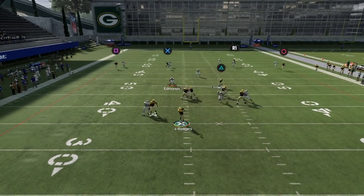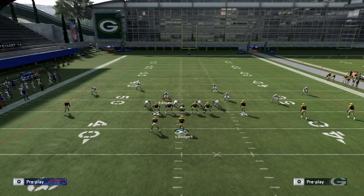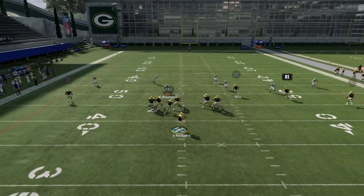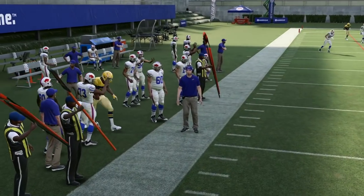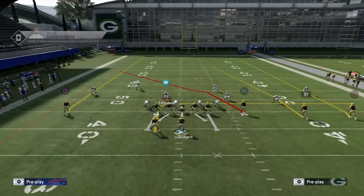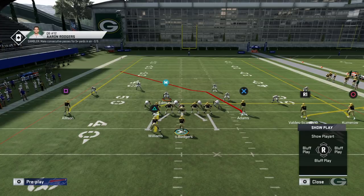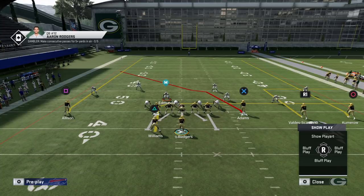If the weak-side safety is free, maning him up on number two gives you a bracket coverage there and helps better defend the streak. You can also put him in man coverage on number two so that if that receiver runs underneath, you'll have the safety there to defend him — creating a nice safety net even if his route takes him across the field.